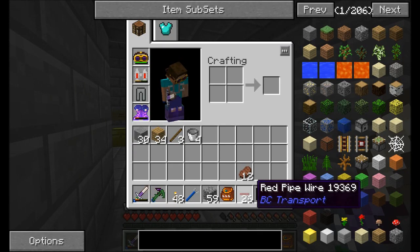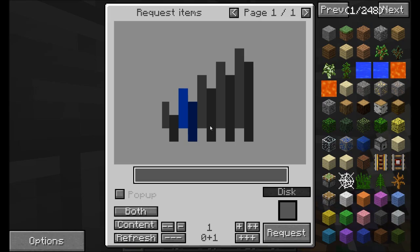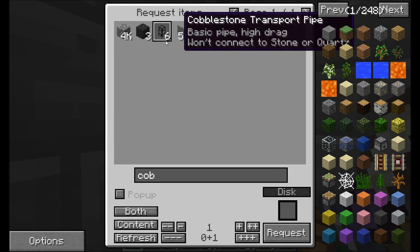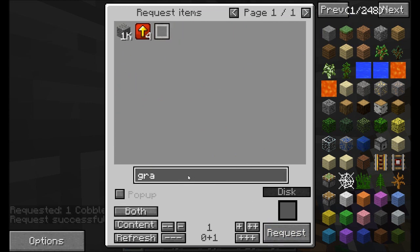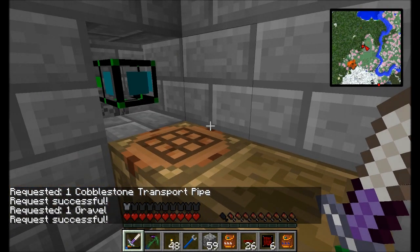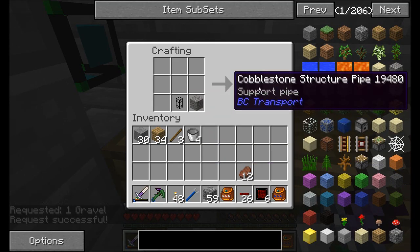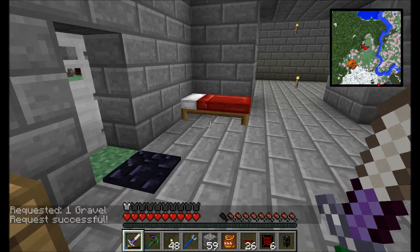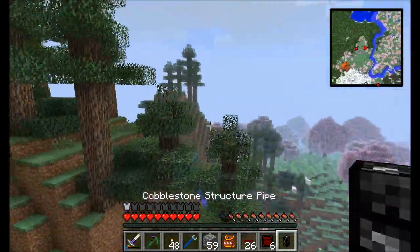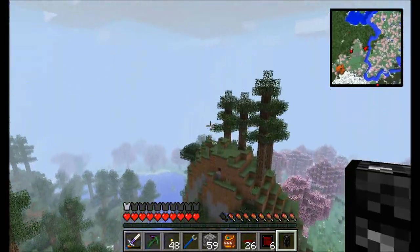First off, I'm going to need a cobblestone structure pipe, so let's get some cobblestone pipes — just one of those — and a piece of gravel, just one of those. That's all I'm going to need. There's my cobblestone transport pipe and my gravel. Just combine them in a crafting table and you get yourself a cobblestone structure pipe. The nice thing about cobblestone structure pipes is they kind of just sit there and don't connect to anything, but they're useful for interacting with machines — I'll show you that in just a moment.